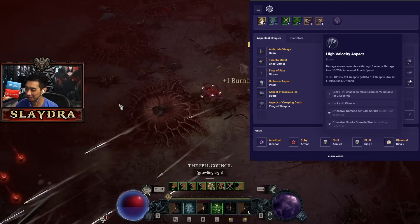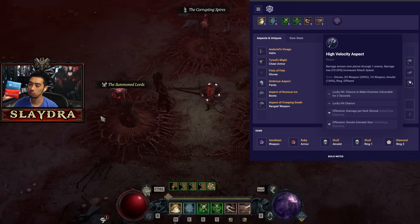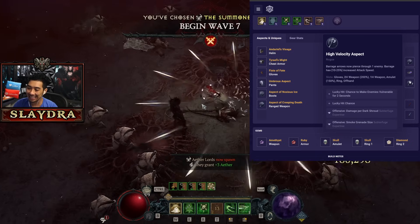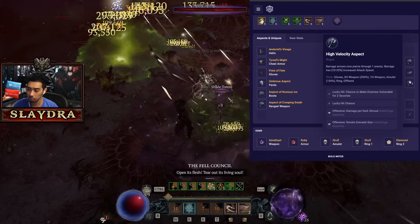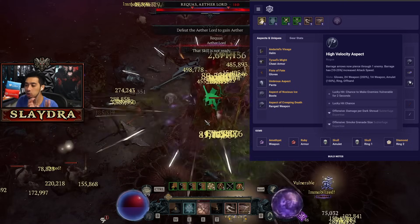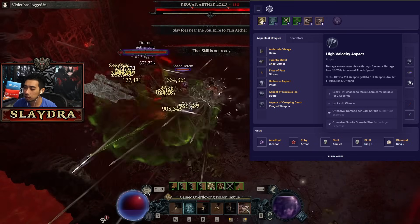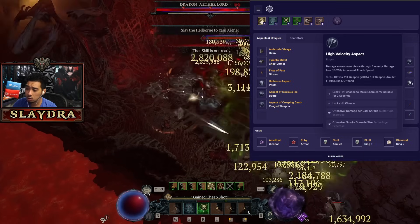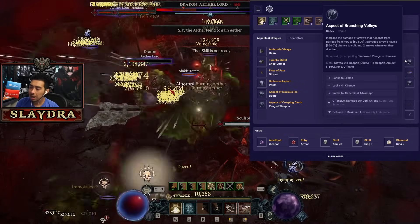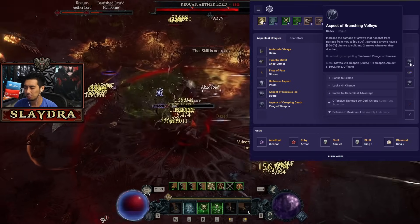Like every single build in the game: ring of star of skies, then high velocity — this allows barrage to actually pierce through, giving you more lucky hit and more attack speed, which is great, and this is actually in the second attack speed cap. On your ring, you need lucky hit chance to make enemies vulnerable because you need some source of vulnerability — you can run a curse touch if you're really desperate, but just try to get this on the ring. That's the main thing you want, plus lucky hit chance. You can get smoke grenade size or damage per dark shroud, or even damage to crowd controlled enemies on all pieces of gear for another multiplier.